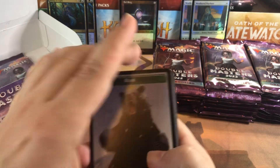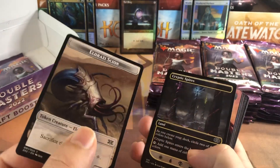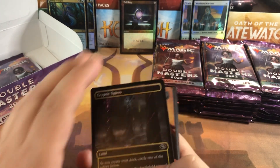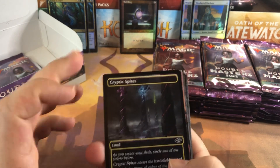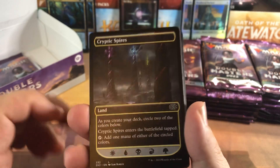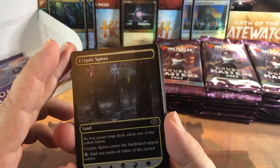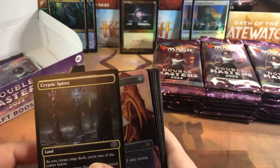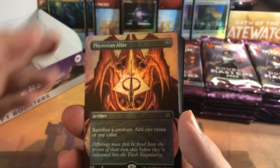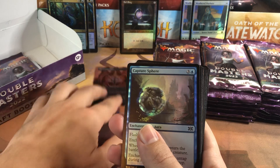Opening these packs - we get our bear token. They're double-sided tokens now, with Drossy Scion on the back - fitting for Double Masters, should be double-sided. Cryptic Spires, the new land where you select your own dual colors, which is pretty neat for draft. I don't think people are going to use it outside of draft because it comes in tapped. And a full art foil Fricion Altar for our first card - that's a pretty good way to start the box.